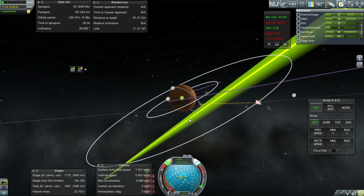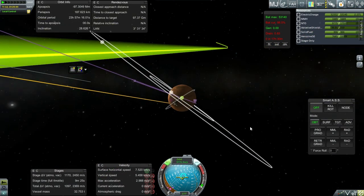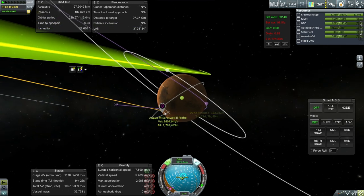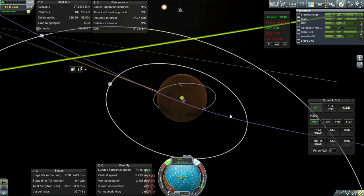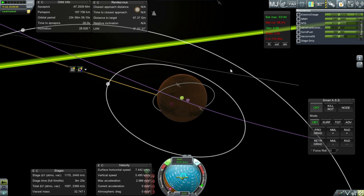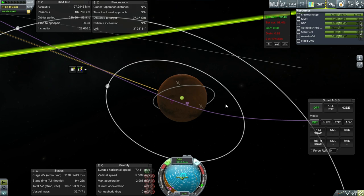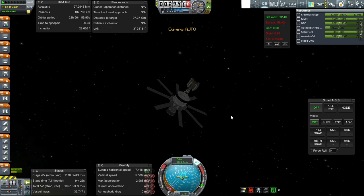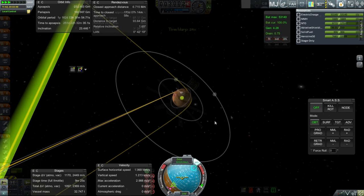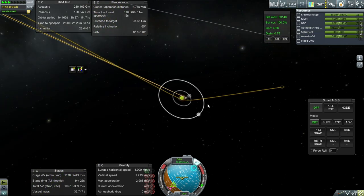It's not quite at the inclination I want though. This orbit's not going to hit those locations very easily — they're a little bit further south. We'll hope to get into a loose orbit and then adjust our inclination at apoapsis. If we get into a tight orbit we won't be able to do it very easily. But that's definitely an approach to Mars — no problem there. So let's go to Mars.